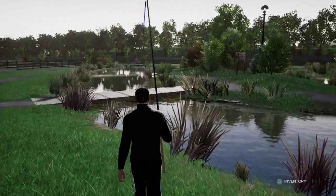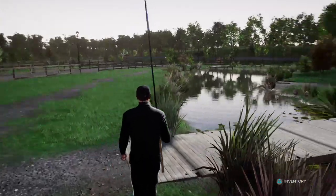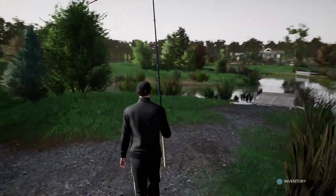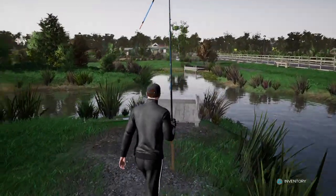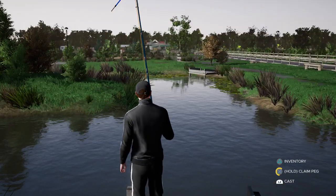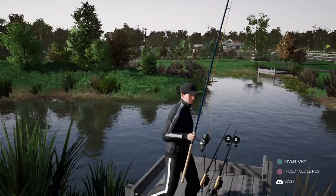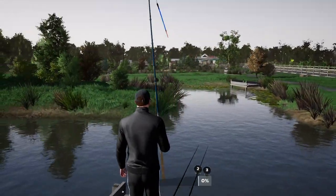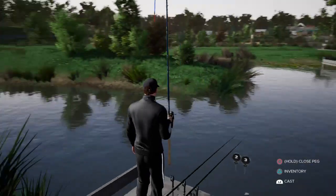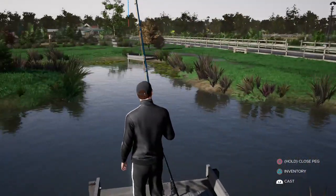I'll teleport to make it quicker. This middle lake is the Hawk Lake. There it is — Hawk Lake. You can fish on the island which is pretty good. Pretty good spot, we're in the middle of loads of different islands. This lake holds koi carp and ghost carp — the Hawk Lake holds koi and ghost only.